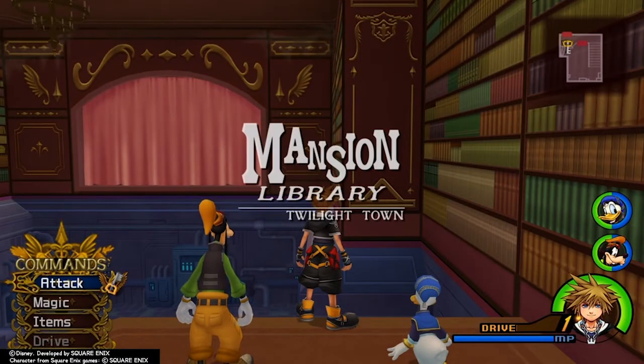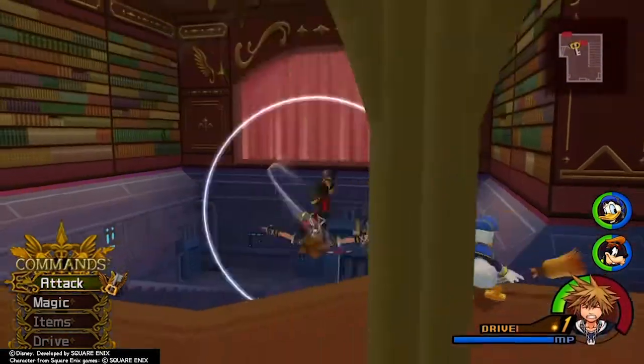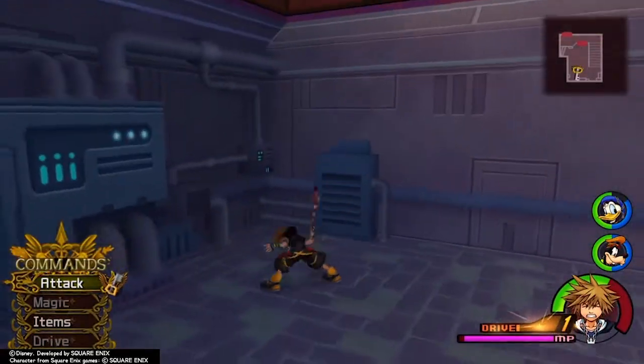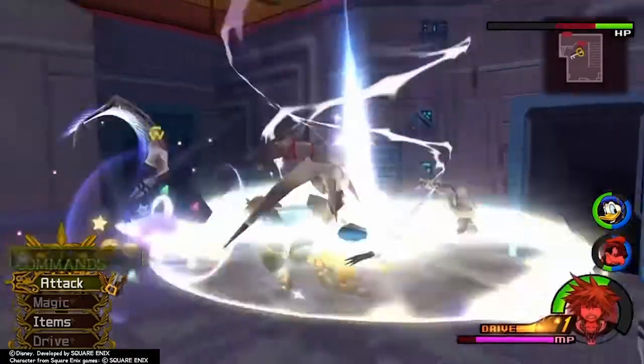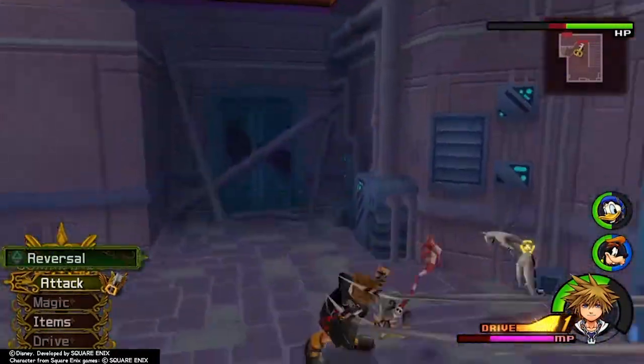I think we've got some pretty tough nobodies here that we're going to have to fight. There's about three or four of them. The one with the spike you always have to watch out for — he's always the most annoying, toughest one. Always the one you've got to try to defeat first.